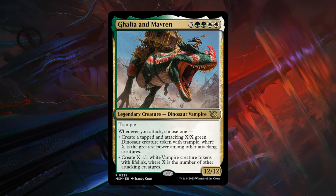Next is Galta and Mathern, one of the more unlikely duos in the set — a 7-mana 12/12 legendary dinosaur-vampire at rare with trample. Whenever you attack, choose one: create a tapped and attacking X/X green dinosaur creature token with trample where X is the greatest power among other attacking creatures, or create X 1/1 white vampire creature tokens with lifelink where X is the number of other attacking creatures. So if you're going wide you get more vampires, if you're going big you create a large trampling dino. The dinosaurs come in tapped and attacking, the vampires do not. Definitely bomb status.